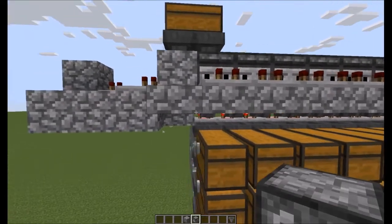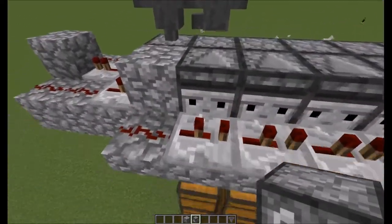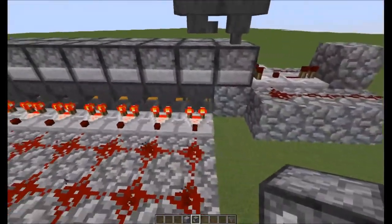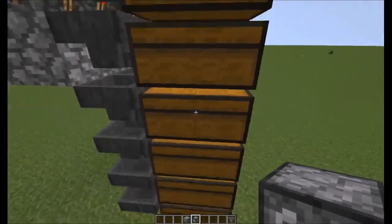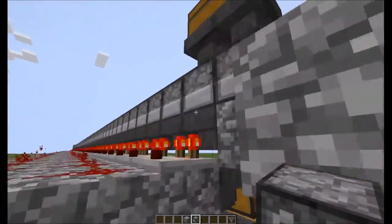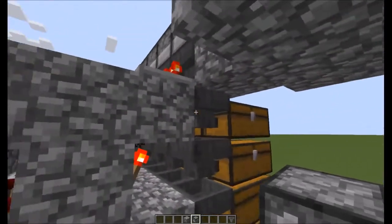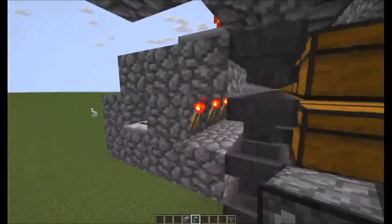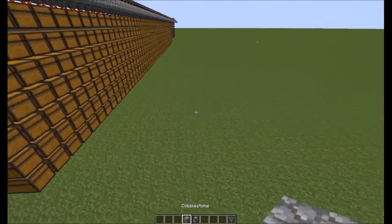For each of these modules, the redstone components you're going to need are: one observer, two repeaters, one dropper, and as many hoppers as you really need. Basically for every layer of chests, you're going to need one hopper plus one more at the top — this extra one at the top is the one that actually plucks out all of the items. You're also going to need a comparator, three bits of redstone, and a redstone torch.